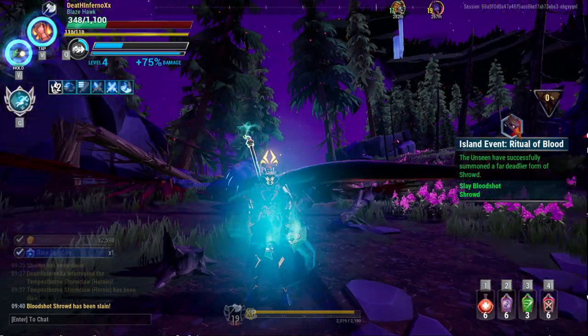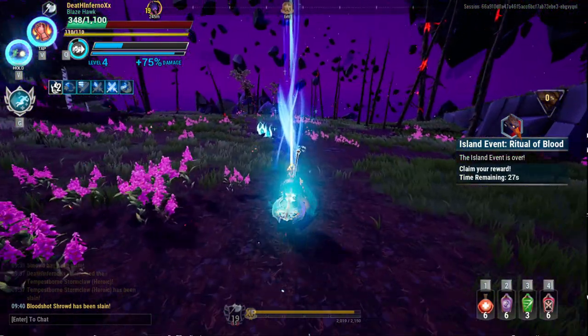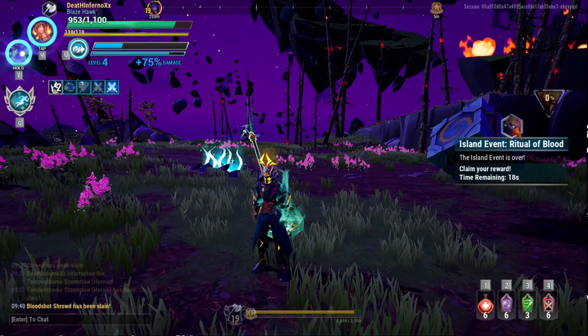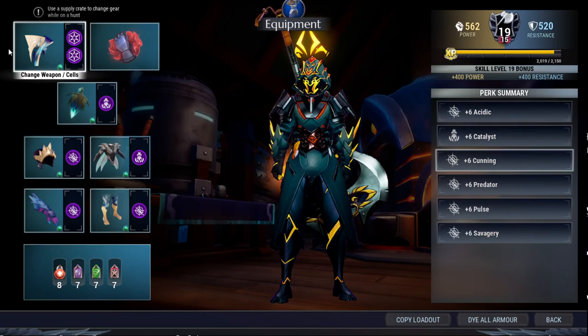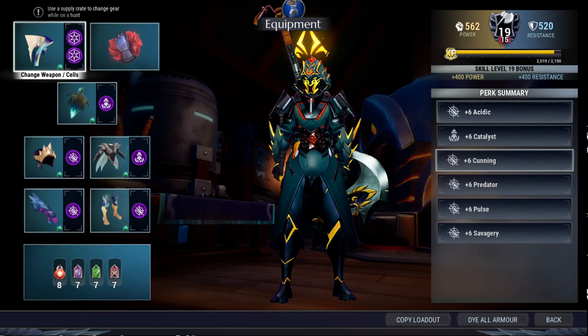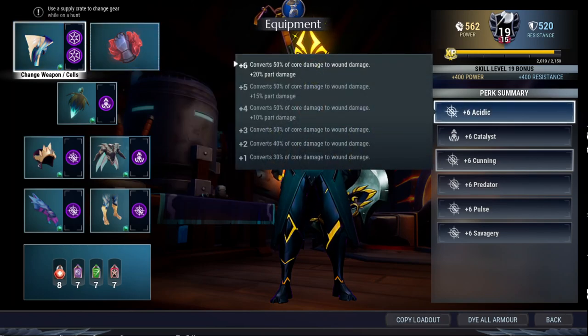As you can see, even Bloodshot Shroud is pretty easy to battle. And yep, I haven't shown you the build yet. So let's check out the build real quick — this build is nuts. And here's the build. Full of this kind of perk, and Acidic — because this Axe is not a wounding type of weapon, so you need to bring either Acidic or Tactician. But of course Acidic is better, because you don't need to evade to activate your core damage to wound damage just like Tactician. But if you bring both, your non-wounding weapon would be able to deal wounding damage and wound the Behemoth faster than just bringing Acidic. But for this one, Acidic is just fine. I know some of you would say Acidic at plus 3 is enough, but I'm quite the perfectionist, so as always I would like to have my perk all on plus 6.